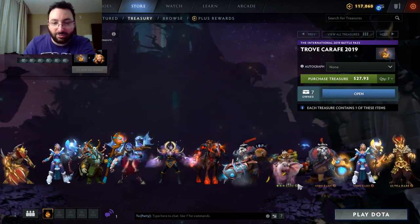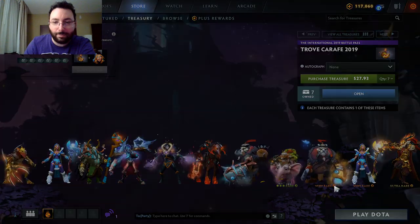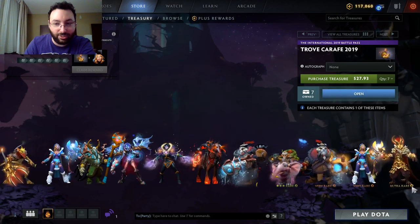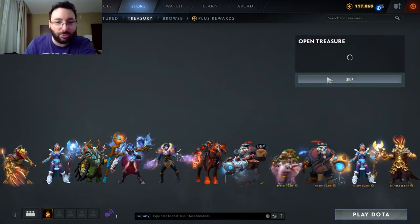So let's look at the rarities before we move on and start opening chests. One in 2,000 to start with for the Techies. One in 10,000 for these two. And, you guessed it, one in 100,000 — one in 10,000 for Monkey King. Let's just get this misery over with, guys, since we know we're not getting anything.